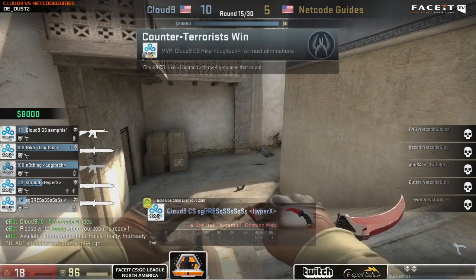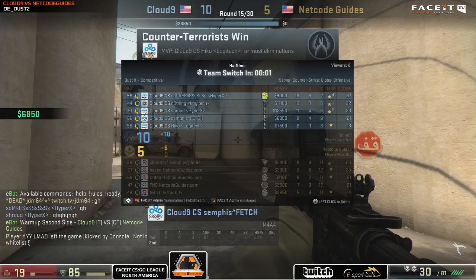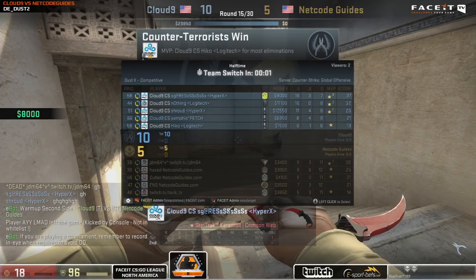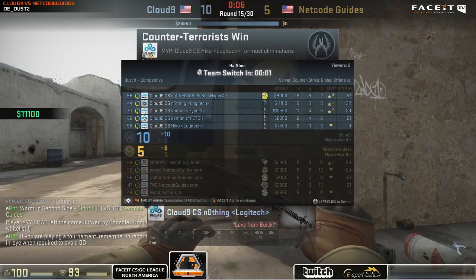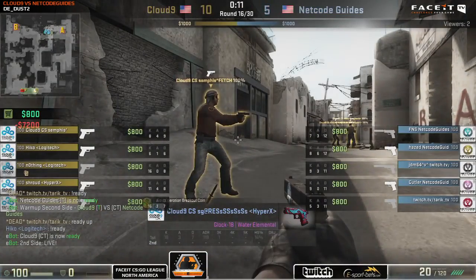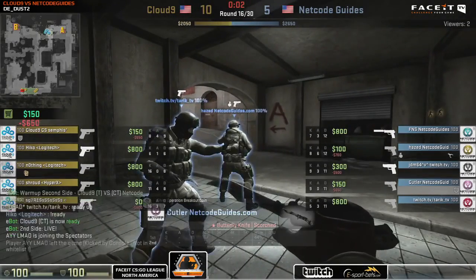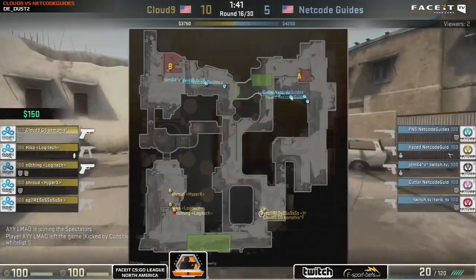Sean Gares was basically unstoppable that round — topping the leaderboard at 16 kills and 7 deaths at the half. Netco Guides didn't smoke him off until round 14, and that was an eco round — they didn't adjust fast enough. He shot them in lower tunnels far too many times. It's very viable to push there every once in a while, but Sean Gares did it basically every round and they never really stopped him. Several ways to deal with that — but now we're into the pistol round of the second half.